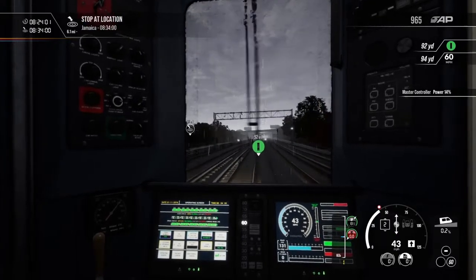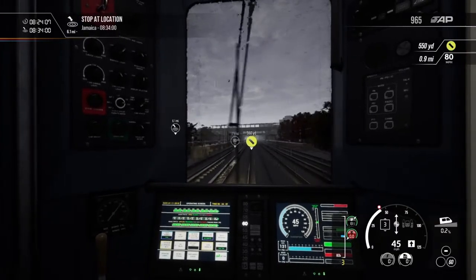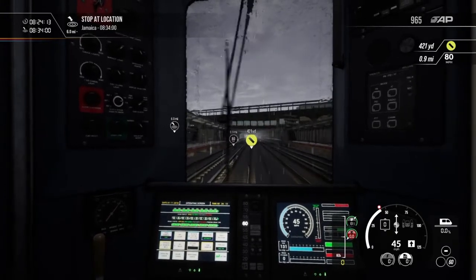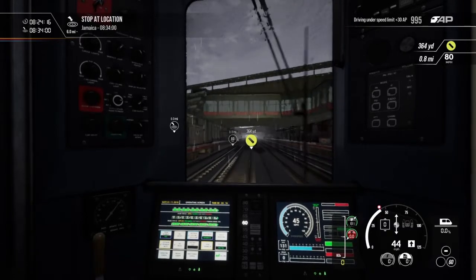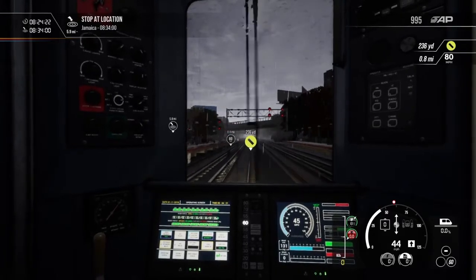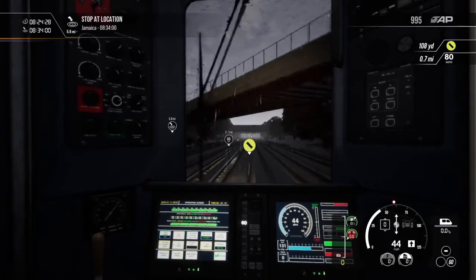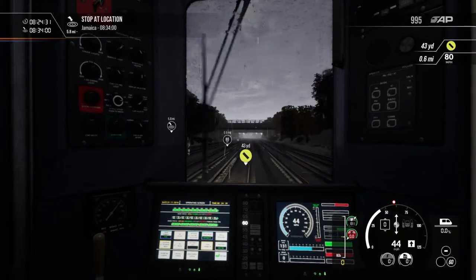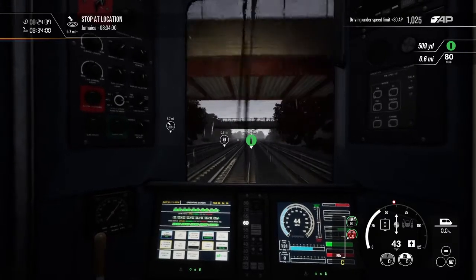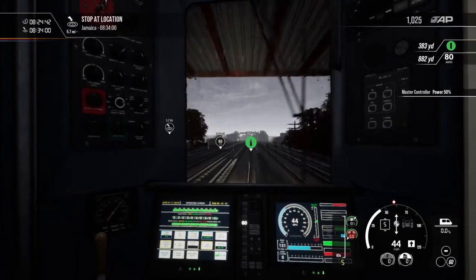I do like the fact that you really need to figure out how to control each train — it's pretty interesting. Jamaica is still about six miles out, so that's pretty good. We've got a yellow light coming up, which means caution — but it doesn't tell you to lower your speed. It's just something you have to know.